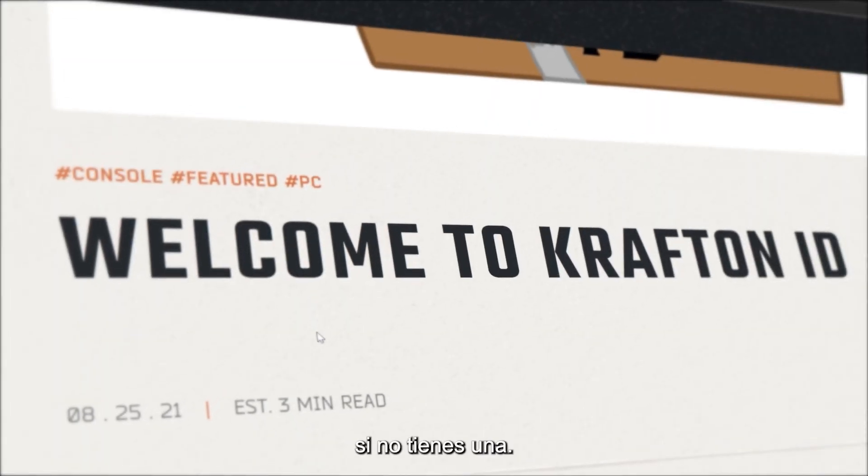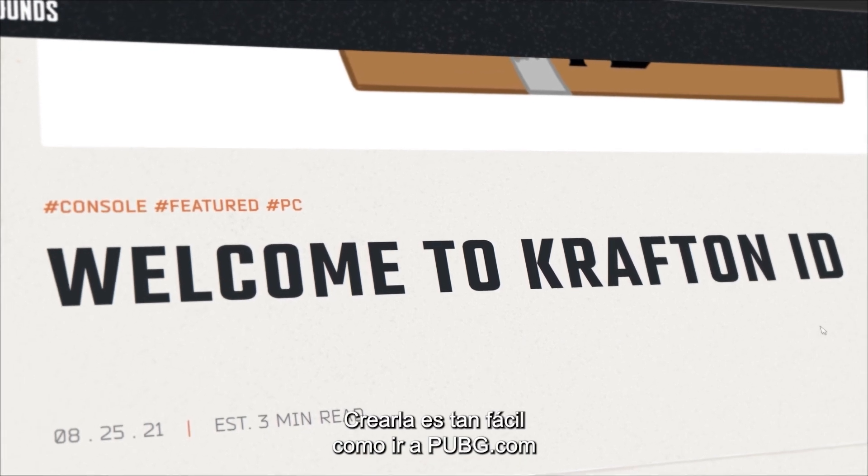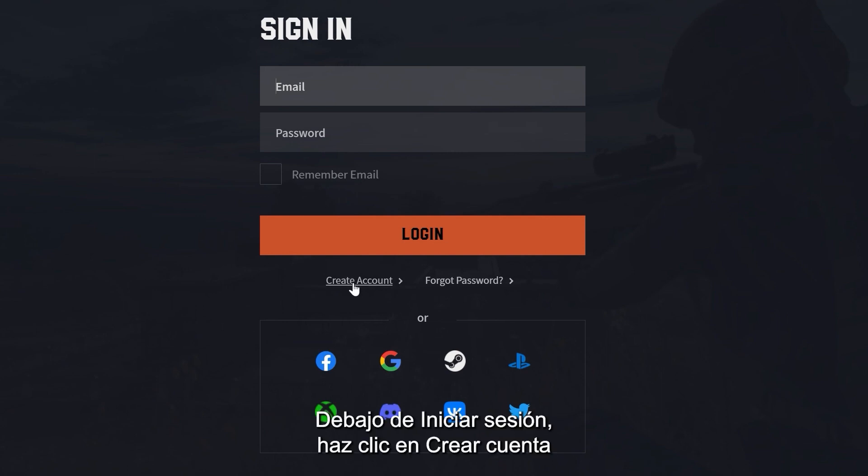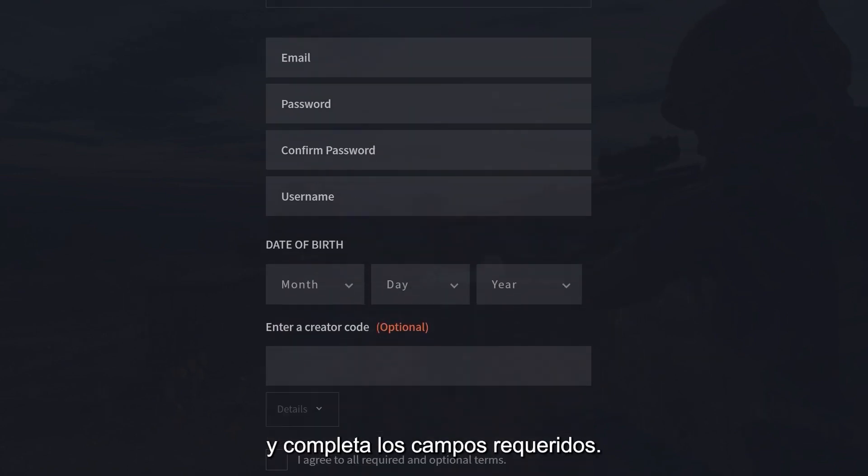First, you want to create a crafting account if you don't have one already. Setting it up is as easy as going to PUBG.com and clicking the Login button in the upper right corner. Under the Login button, click Create Account and fill in the required fields to sign up.